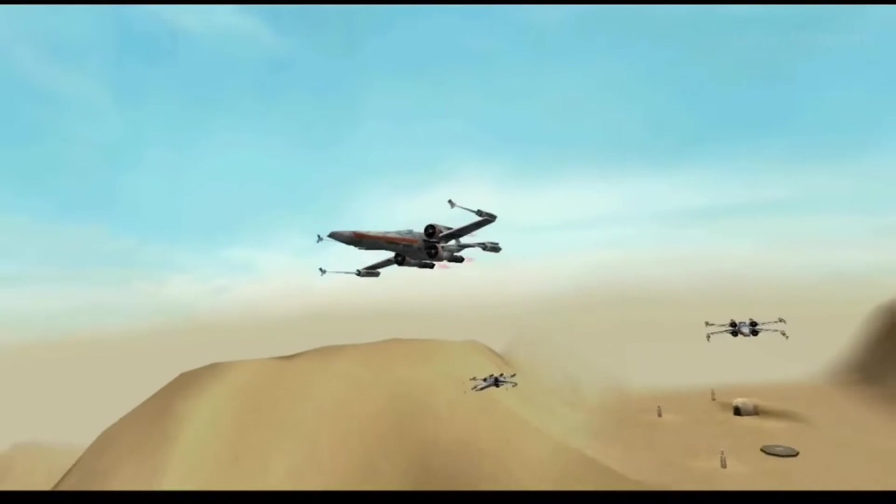Rogue Squadron, this is General Riken. Shangri-La is under attack. Imperial forces are attempting to bombard and surround the city with wall builders. You must protect the hover train. Luke, I've lost my stabilizer. Have your R2 unit lock it down, Kaysen. Kaysen, pull off?